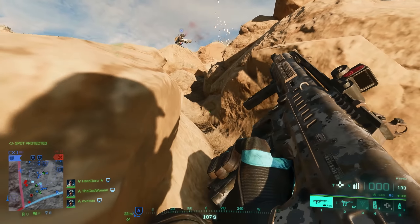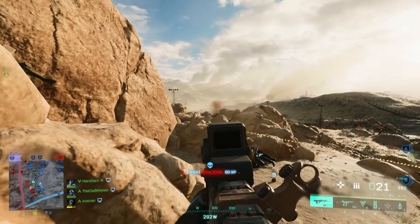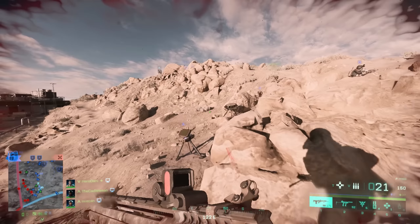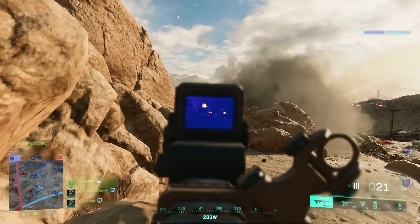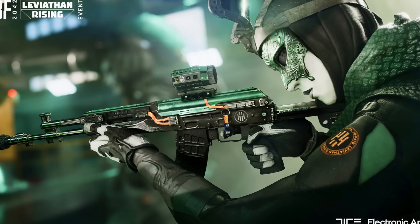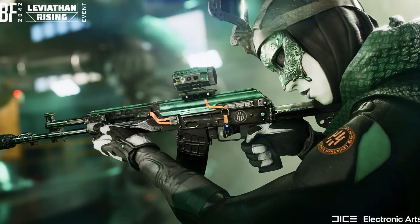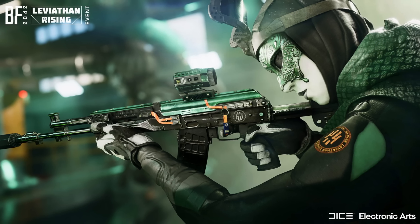As rewards you can expect different unlockable, claimable, and purchasable items, which differ each week. To unlock cosmetics you need to earn ribbons while playing the Shutdown mode, just like in previous events. In the first week you can get the Contagion weapon charm for 15 ribbons, the Kilobyte weapon skin for the AK24 for 40 ribbons, and the Code Execution specialist set for Pike for 75 ribbons.